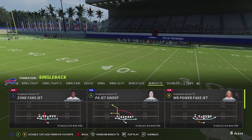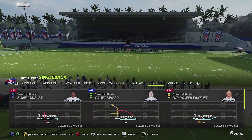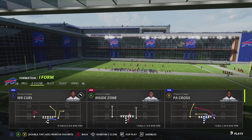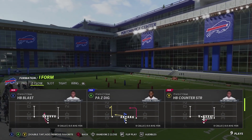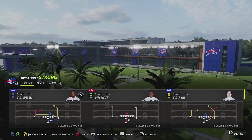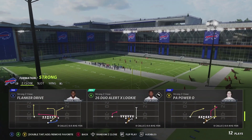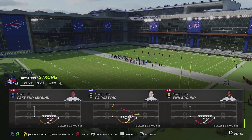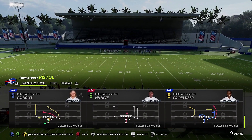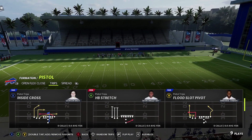The first addition is Single Back Bunch Tight End, something that was in a lot of the live playbooks last year, which got added to the Bills, plus two formations that were new to Madden 22. The first one is called IZ Close, which has a nice unique ability to run and pass, and then Strong Z Close, which is very similar to Strong Close but with a different play set added to Madden 22. The Bills also received three pistol formations they did not have in the past: Pistol Open Flex Close, Pistol Trips, and Pistol Spread.